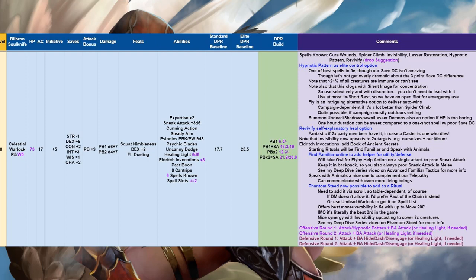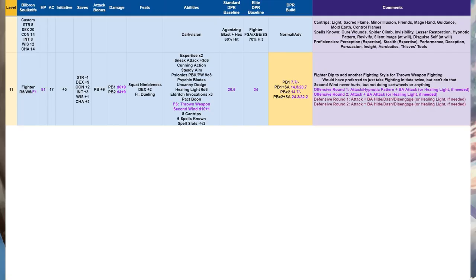At level 11 we enter tier three and add a level of Fighter — Rogue 5, Warlock 5, Fighter 1. This adds a Fighting Style, which for us is Thrown Weapon Fighting, and Second Wind. The only reason we're doing this Fighter dip is to add Thrown Weapon Fighting; we can't take Fighting Initiate a second time. It results in no change to rounds one and two, but it bumps our underlying numbers. We stay solidly yellow even though the elite DPR baseline takes a big jump at level 11 when they get Extra Attack ×2 — we're only about two DPR points off of that, so still doing very well.